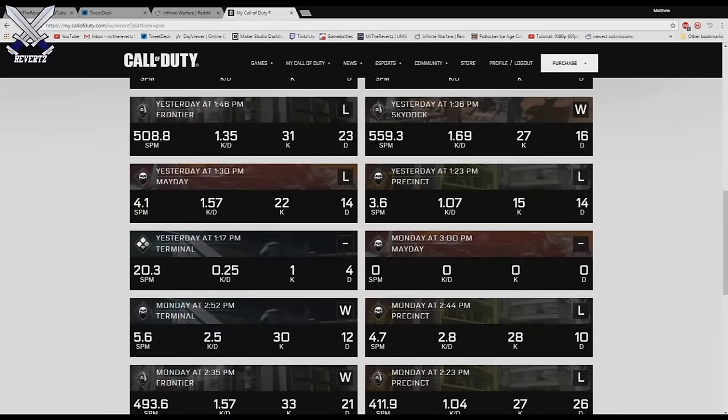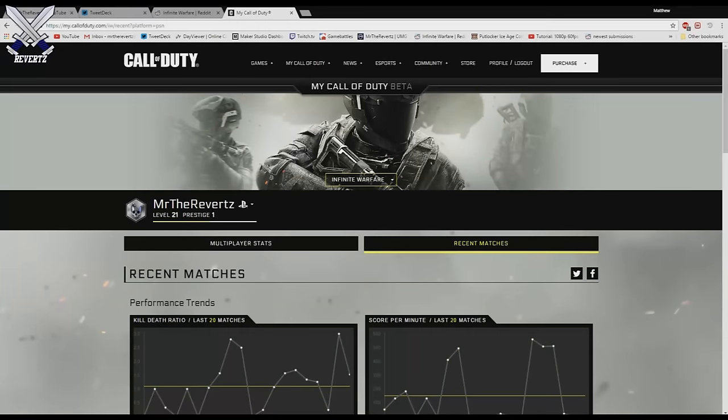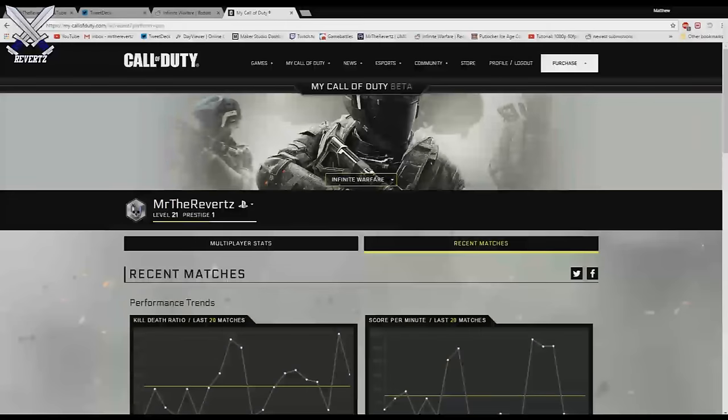It goes a lot more in depth than just the regular combat records feature in the game. Sadly, this doesn't show Modern Warfare Remastered stats — it only shows Infinite Warfare and Black Ops 3. This is still in the beta stage so they might add more features, but as of right now it only checks your stats. I was hoping maybe you could create an emblem, kind of like Call of Duty Elite back in the day, but I don't know if they're going to add that.